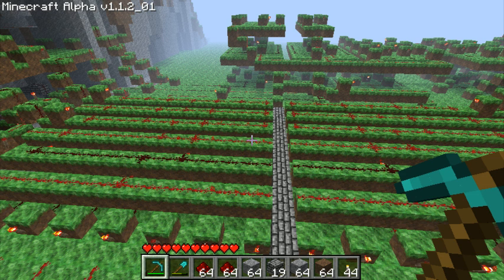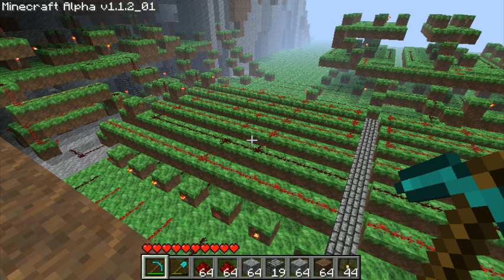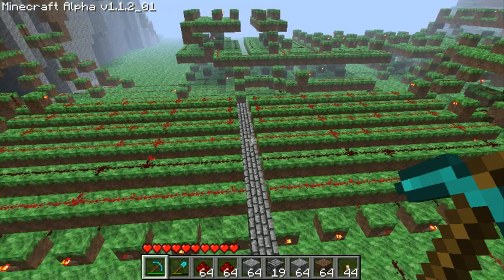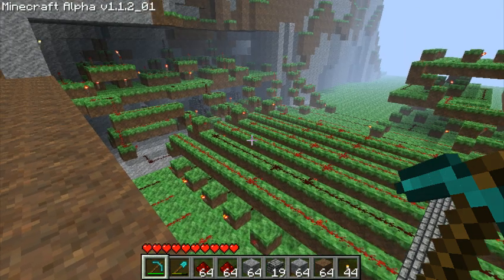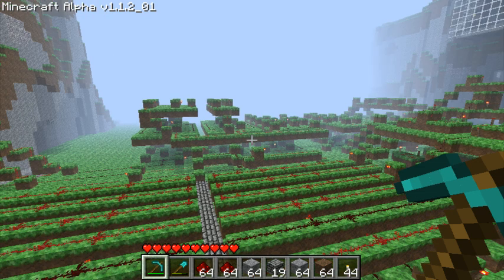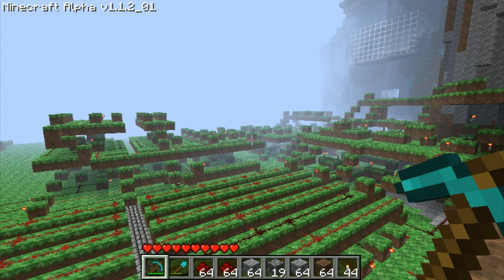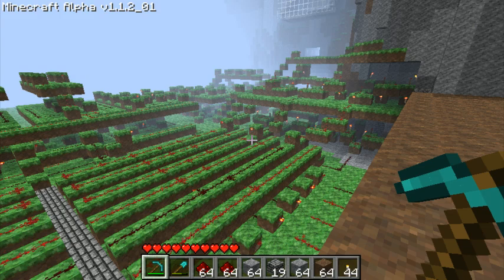Down here, much like my other video with the seven-segment display, this is still a seven-segment display set up to show pips on a dice. We've got the overlaying grid here which turns on the individual segments. Over there we have one set of the logic gates that control which number is displayed. Back there we have the two 3-bit random number generators stacked next to each other, and there are the logic gates controlling the display of the other side of the pair of dice.